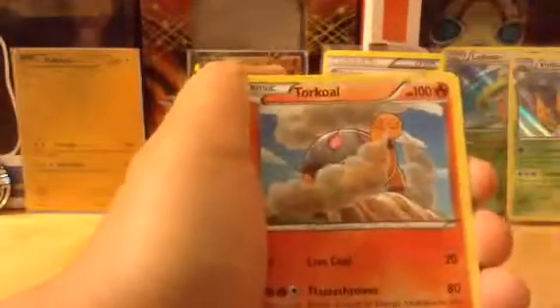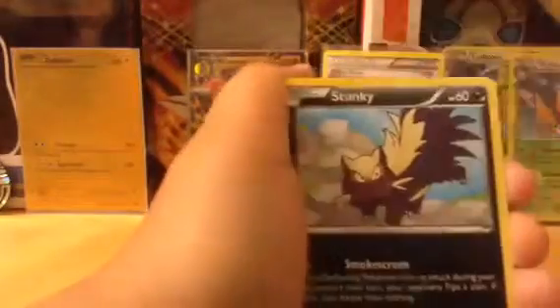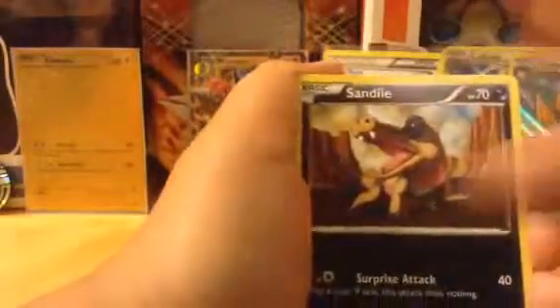So first we have a Sealeo, Magnetic Storm, Torracat, Geodude, Skuntank, Bergmite, Sandile, Litleo, Scrafty. And then we have a Scrafty long reverse.